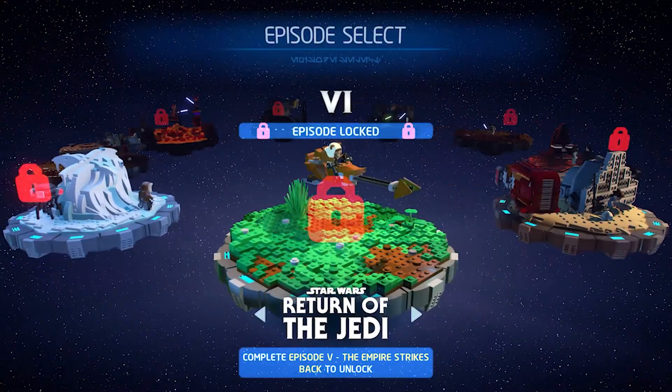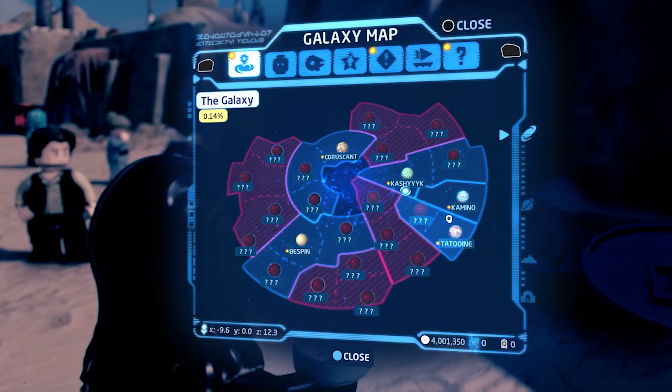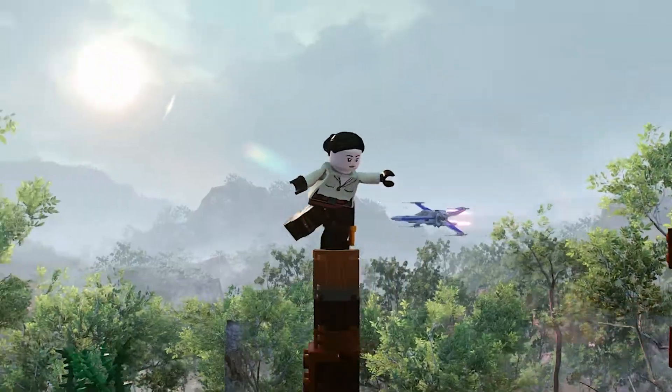The game itself is obviously episodic. As players play through those, they will unlock these wonderful planets that they'll get to explore. You can go from Tatooine to Coruscant, you can go to Bespin, you can go to Exegol. The planets are where this game really comes to life.